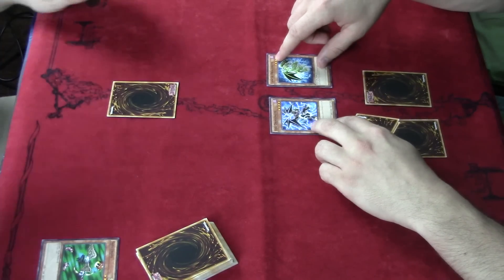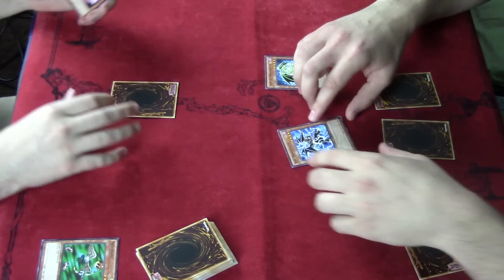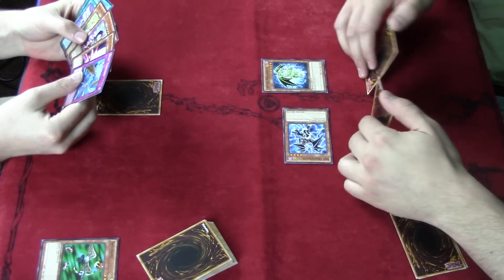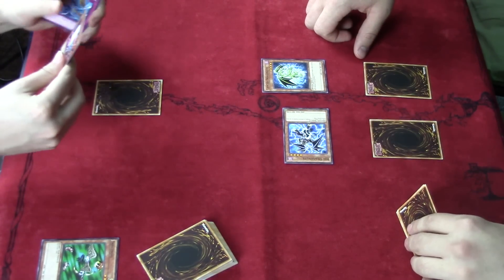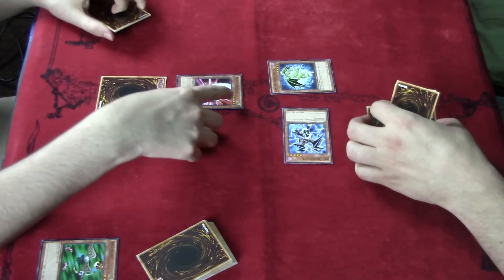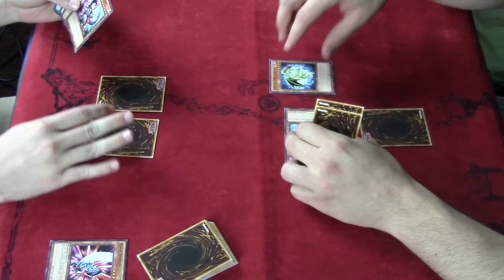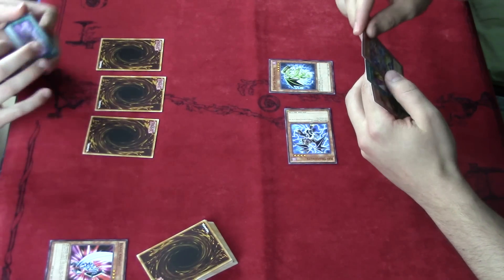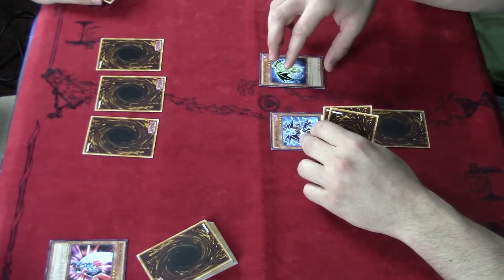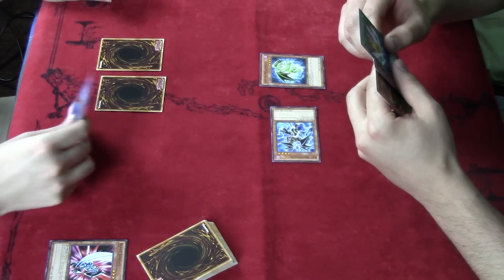Attack for 2000. That puts you at 4900. Set to defense mode. I'll activate Trap Hole — does it hit? Yeah! Pass. Attack for 1500, attack for 2000 — that puts me at 1400. Go ahead. Dust Tornado!